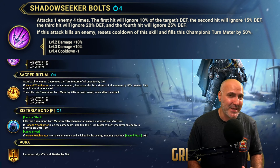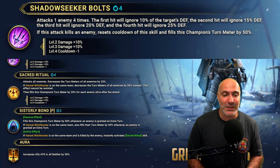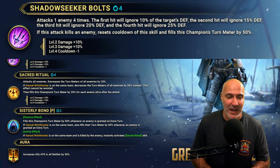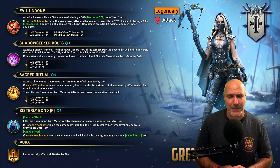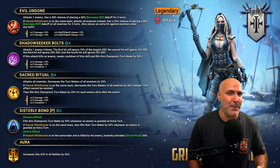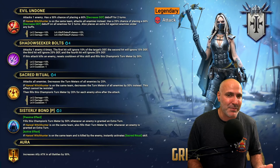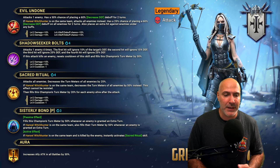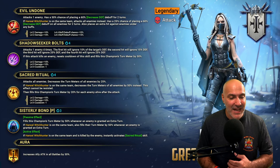The A2, which I really really love, attacks one enemy four times — it's a quad hitter. You might be thinking fire knight, but I don't think so. The first hit ignores 10% of the target's defense, second hit ignores 15%, third hit ignores 20%, and the fourth ignores 25%. If the attack kills an enemy, it resets the cooldown of this skill and fills this champion's turn meter. So she resets her own skills if she kills somebody, and with a four-hitter and around 1500 attack with maybe a 1.9 to 2.5 multiplier, it's going to be pretty strong.